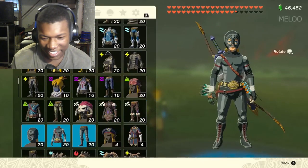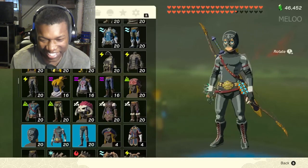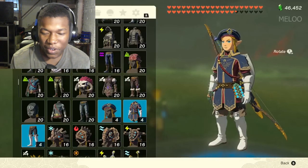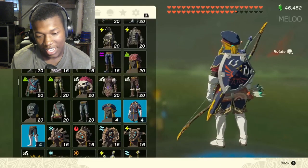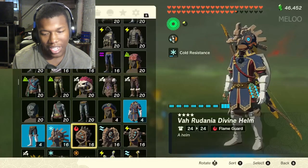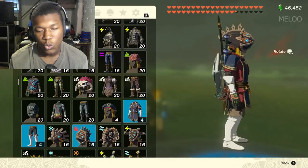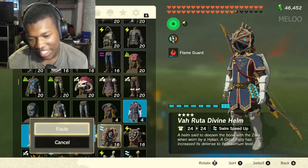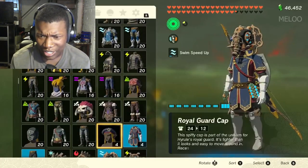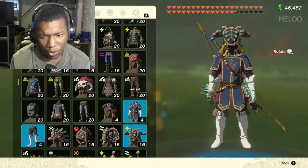Oh, you got the Rey Mysterio mask. Okay. That man suited and booted. This actually looks nice, I like this. I really like this. Little Royal armor thing. I like that. That man looks like a New England Patriot. That looks nice. Oh, that mask looks nice. That mask looks nice, I cannot lie, bro.